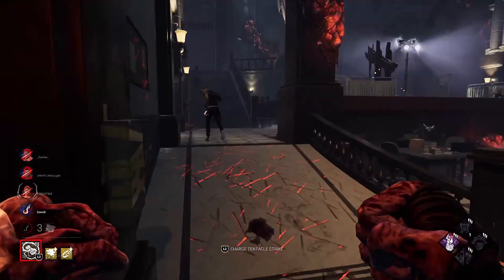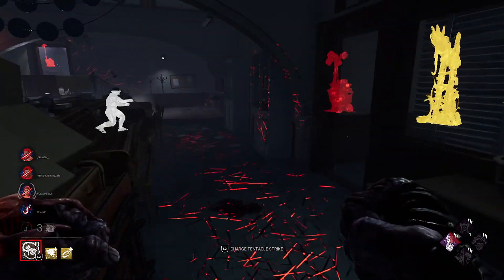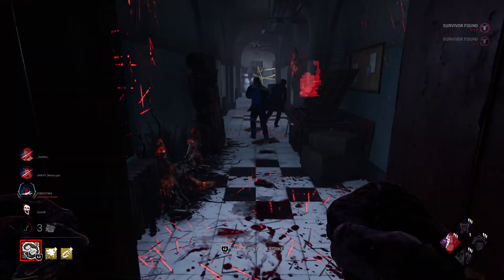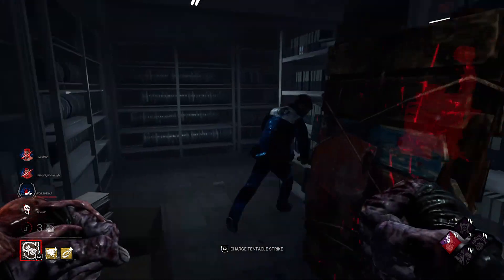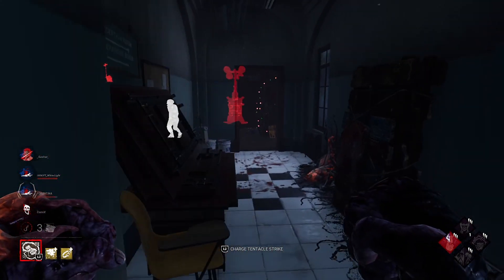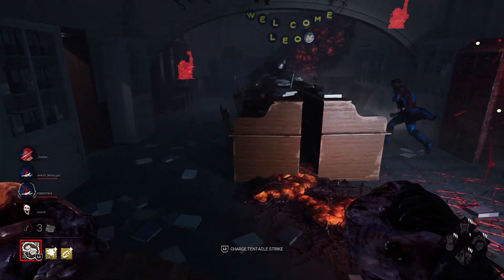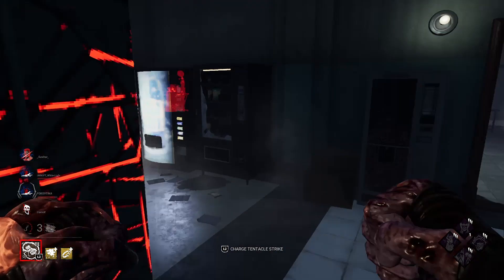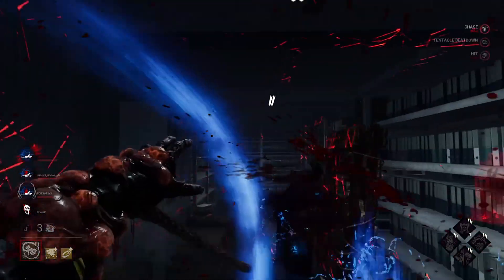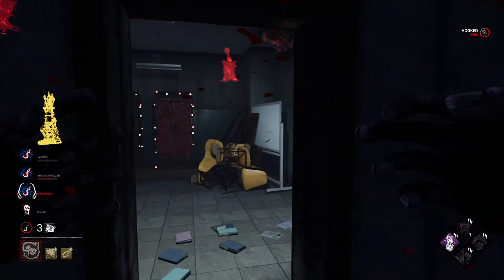Okay, I think she wants to die too. Zombie, zombie — oh okay. She'll be down here because there's no safe pallet here, I think — yeah, nice! Zombie found someone. I think it's the end of the game. That's good that all of them are infected, so it will be very easy to down them with my tentacle strike. Where are we going bro? She'll be down right now — yeah. That was easy, you know, that was easy. GG!